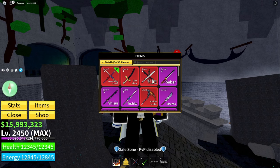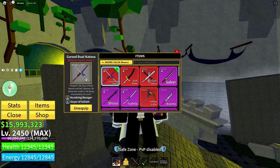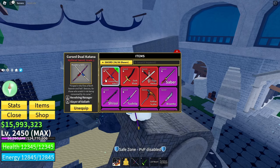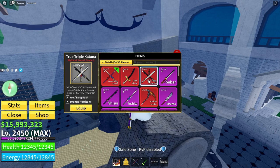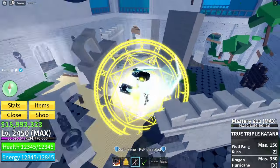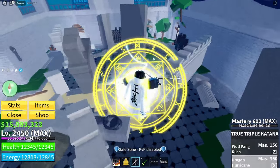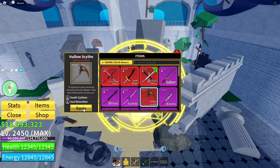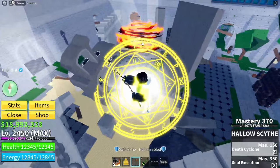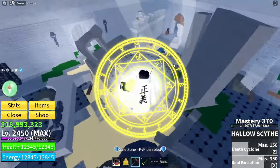For swords, there are several options but a select few stand out. The best is probably Crest Katana — you have the AOE and the M1s are super fast, especially when upgraded. Next is True Triple Katana; the main appeal is it does the most M1 damage, though it's not too fast and the X move can't break Ken. Then there's Hollow Scythe — it has the fastest M1s but the AOE isn't great.